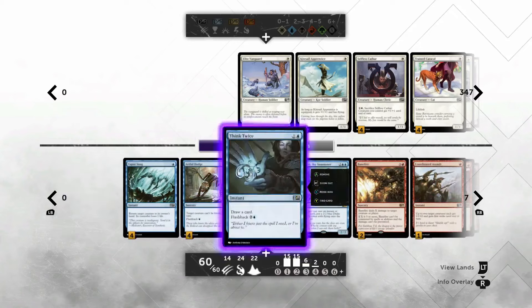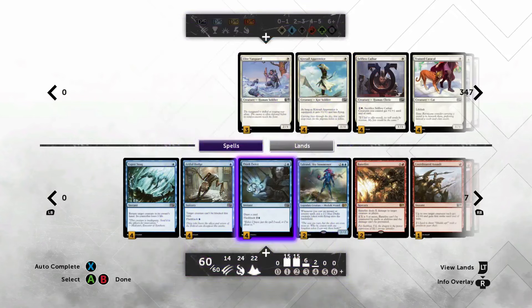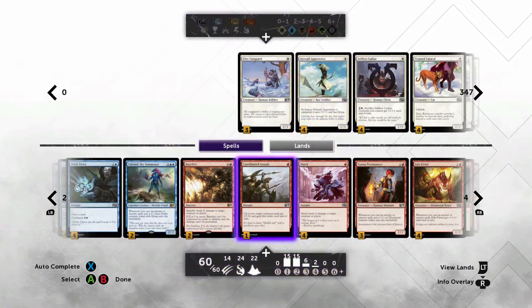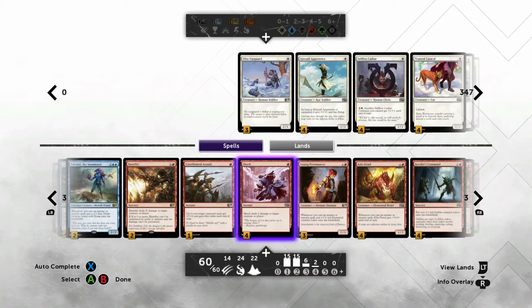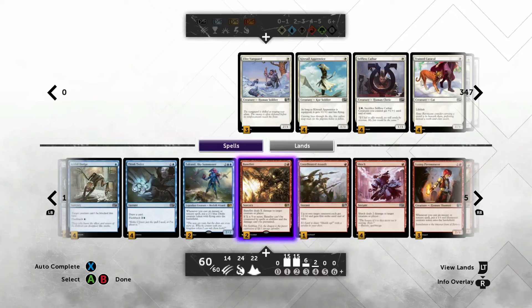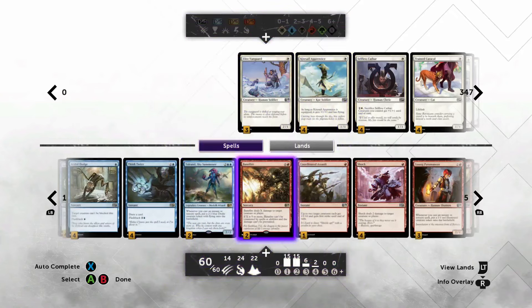Both flashback cards and Think Twice keep you stocked. I actually had three Coordinated Assaults and gradually went down. I fiddled with some bounce spells - Peel from Reality was terrible in this deck because you don't want to return a guy to your hand. Yeah, it's nice to save your guy from targeted removal but more often than not it was just a hassle, so I threw in two Banefire and kept just one Coordinated Assault.